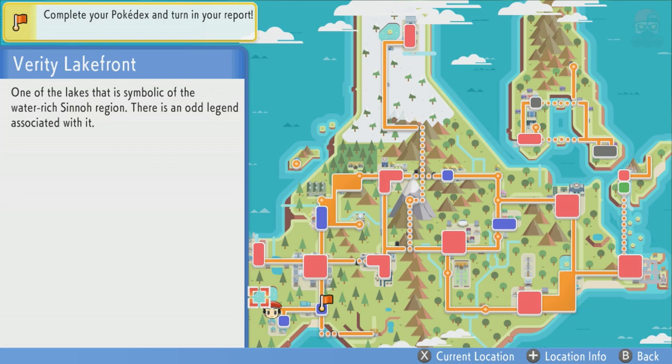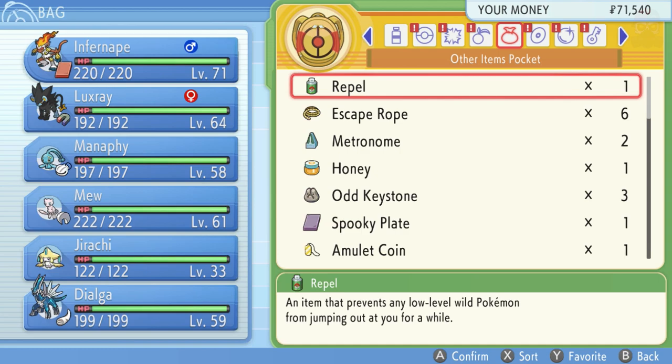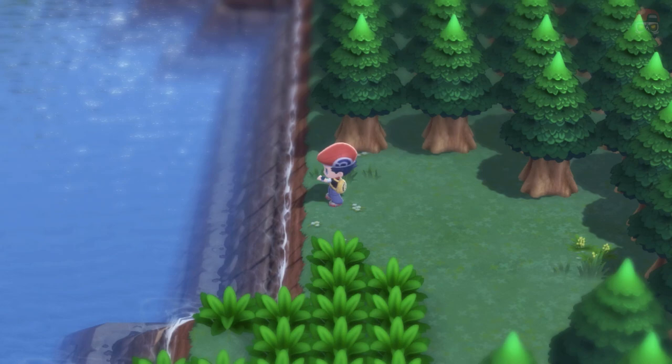You're going to need a specific Pokétch app. If you don't have the app, you'll get a cutscene from Professor Rowan telling you about it. You have to go to Jubilife City to the Pokétech Center and talk to the president to get the app - I think you can get it after the third gym. Then go to the lake near Twinleaf, surf to the middle, just like what happened during the story with Team Galactic.